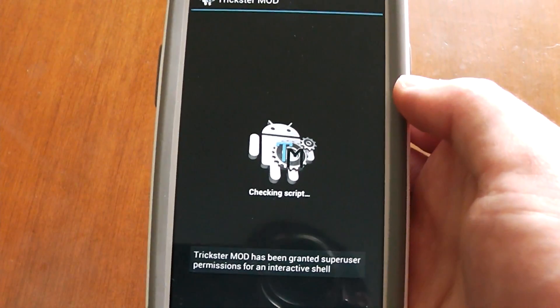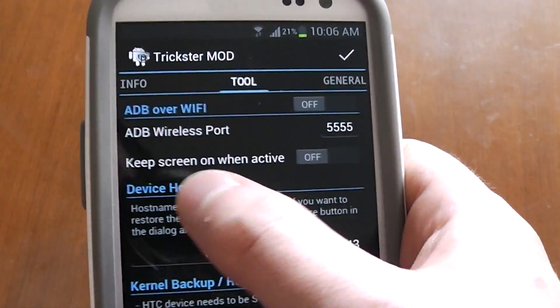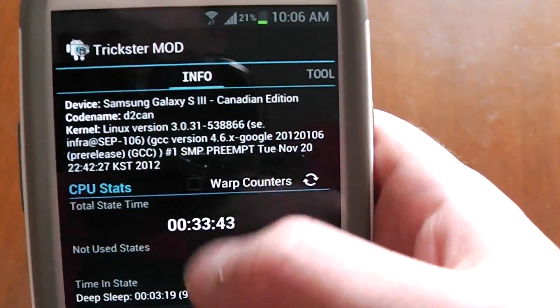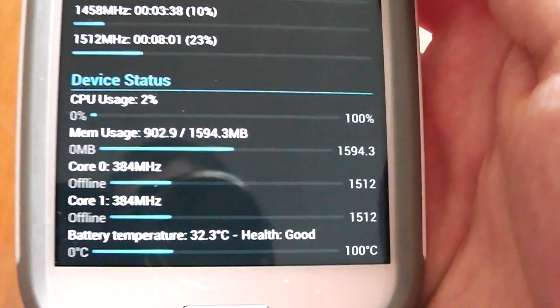Alright, so here we go. This is doing its thing. When it starts off, it's going to be on the info page. As you can see, this is the Canadian edition, and it will show off the device monitoring area right there.